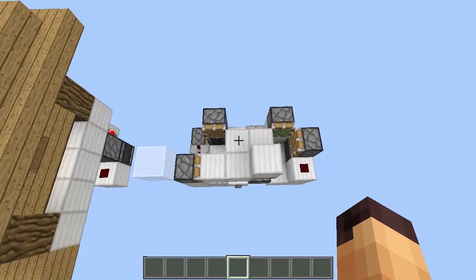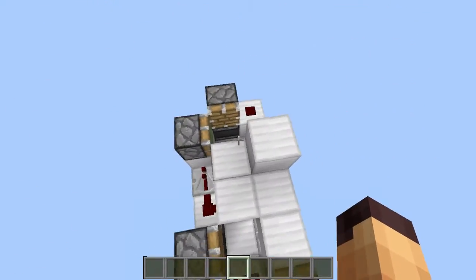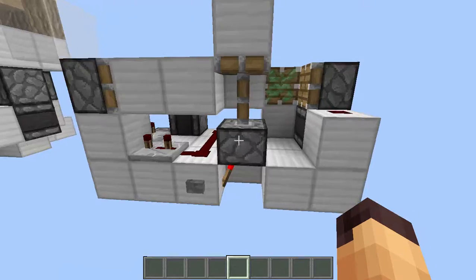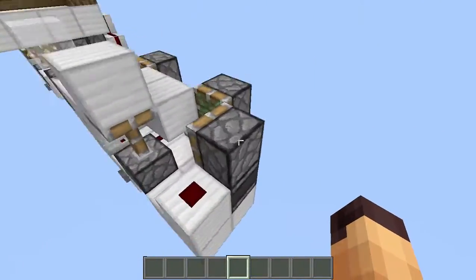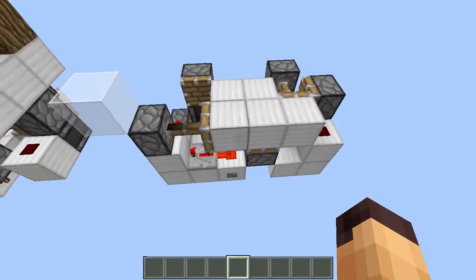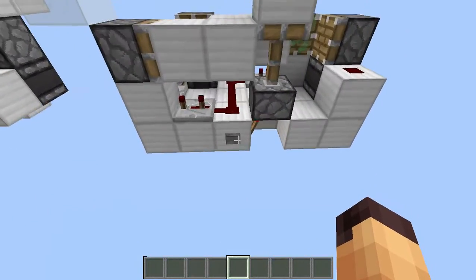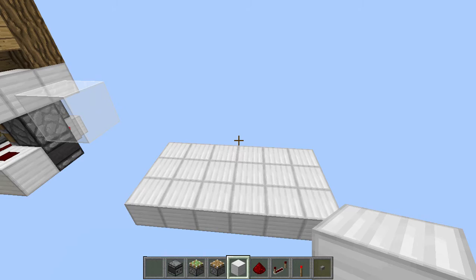Here's the redstone behind this thing, and as you can see it is extremely small. We have just a piston feed tape and a piston over here which will push the block upwards. The wiring is very simple, and you can see this in action when you press this button — the blocks cycle around and the block is pushed over here.